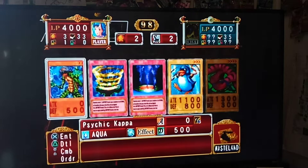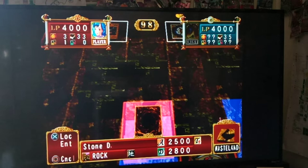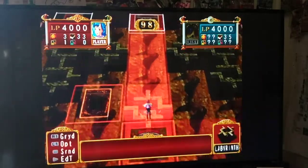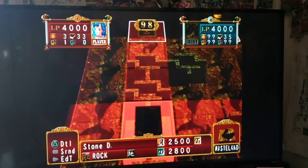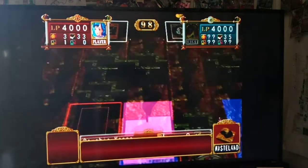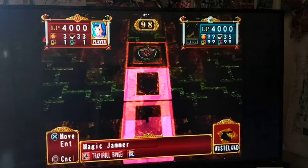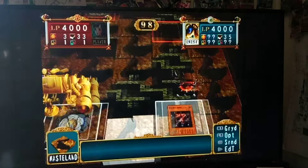Let's see if we get a thunder monster. Oh, we did. Now the question is, do I go for the 300 extra attack? The AI is pretty exploitable in this game. I'll move Stone D to where I can defend, and we'll have Bolt Penguin eventually infuse with Stone D to make a Twin-headed Thunderbird. Sounds like a plan.